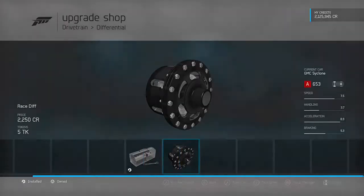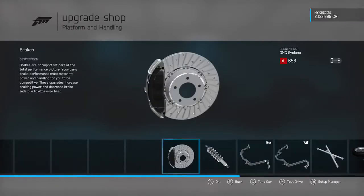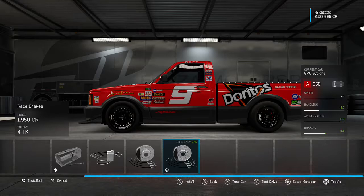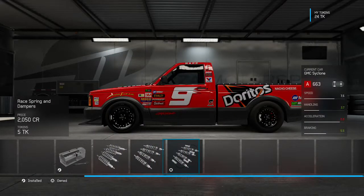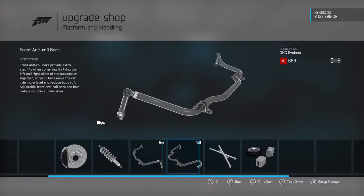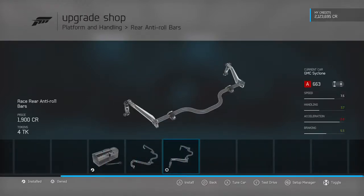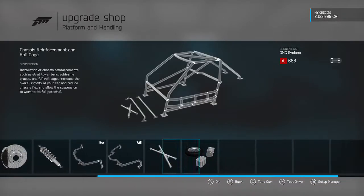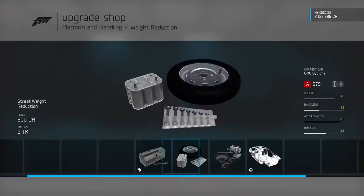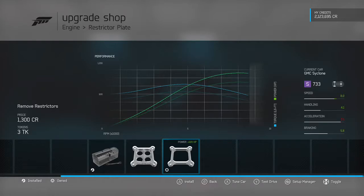Diff is very important. Brakes — there we go. Springs, you can put those on. Of course, rear anti-roll bars in front, anti-roll bars. You don't really need a roll cage. Do race weight reduction, and just max out the engine. This one is a racing engine so I just have to do the restrictors. But yeah, that's it for the upgrades.